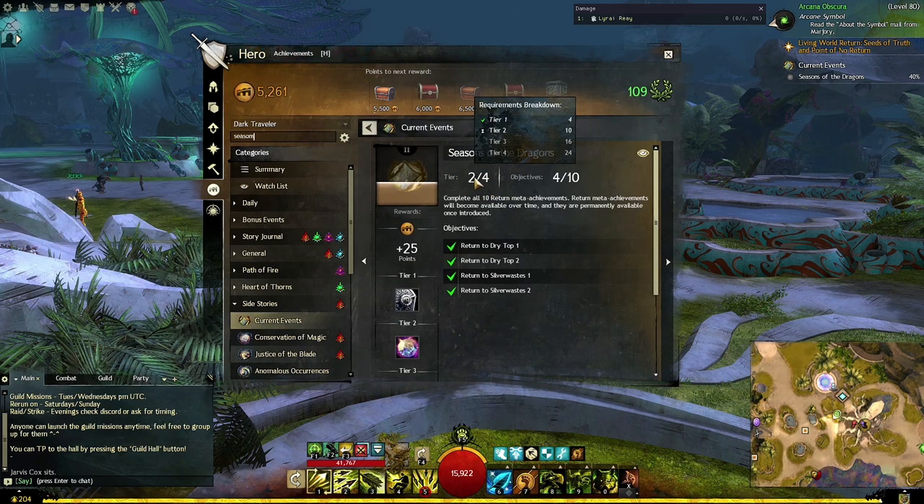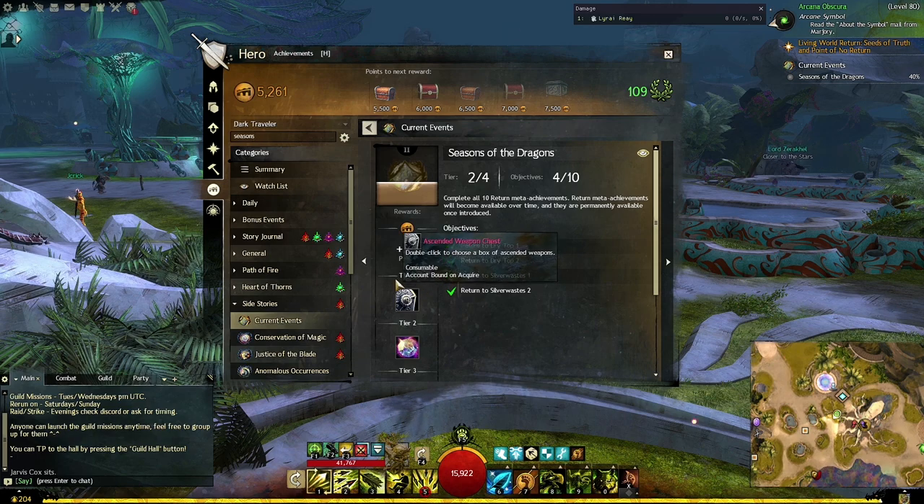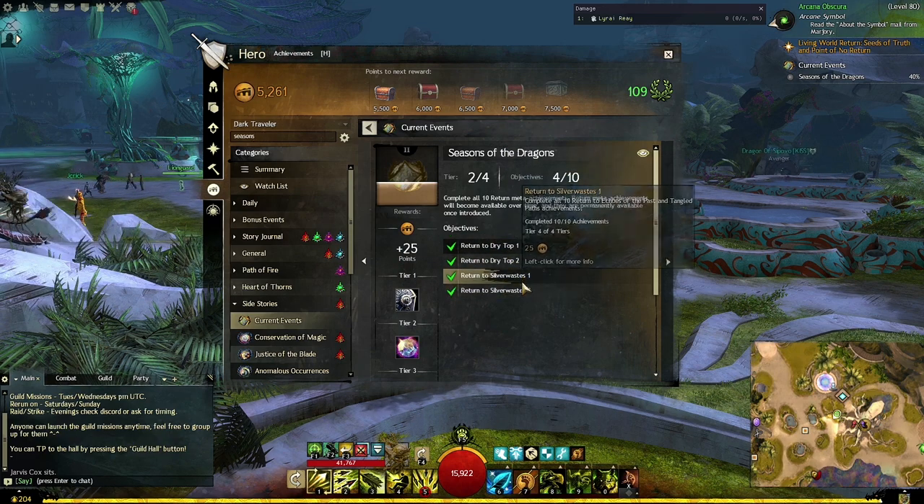Once you're there, you'll see probably Tier 1 out of 4 and Objectives 3 out of 4. I've actually completed this week's objective, which is Objective 4 out of 10. You can see the requirements breakdown — it has a little tick next to Tier 1. What this means is that when you complete Return to Silver Wastes 2, you have unlocked Tier 1's reward, which is an Ascended Weapon Chest. You get a free Ascended Weapon Chest just by completing 4 very easy achievements.